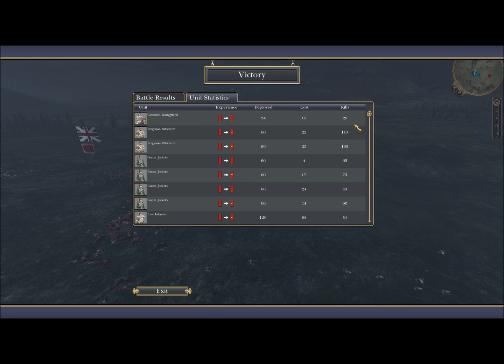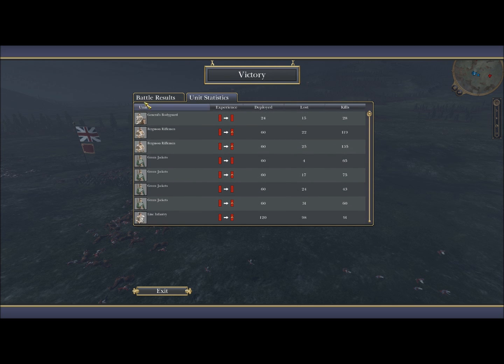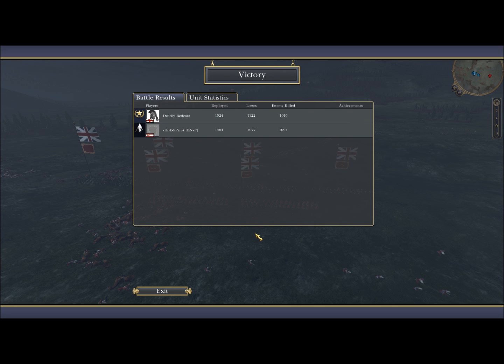The advantage he had was bringing more Cav than I brought. Because I had more expensive light infantry and less of it — the skirmishers — since I was trying out the Ferguson Riflemen, he could have used that cavalry advantage and just come and smash my guys to pieces. I know how he could have done it but it's too much to explain now. Anyway guys, thank you for watching — that's the first Empire video in a while.